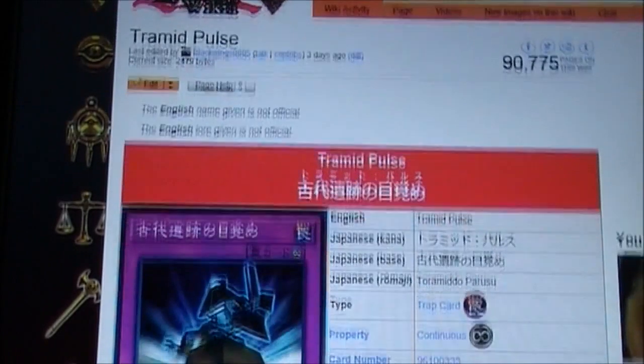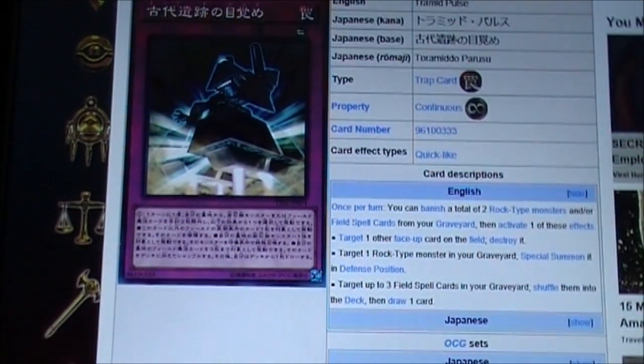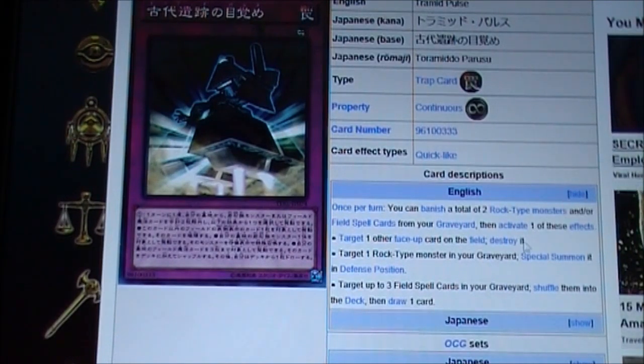Let's go to the last card, which is Tremid Pulse. Once per turn, you can banish a total of 2 Rock-type monsters and/or field spell cards in your graveyard to activate one of these effects: target one other face-up card on the field and destroy it; target one Rock-type monster in your graveyard and special summon it in defense position; or target 3 field spell cards in your graveyard, shuffle them into your deck, and draw a card.